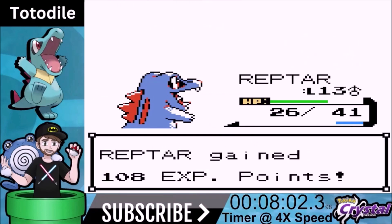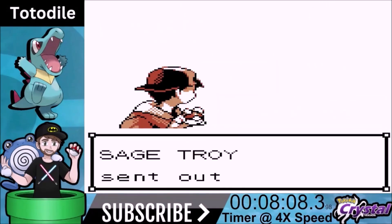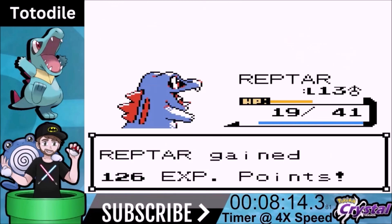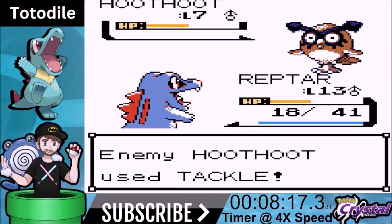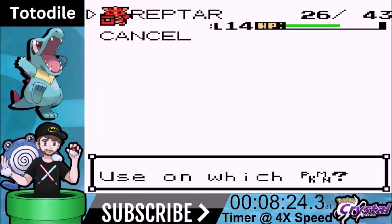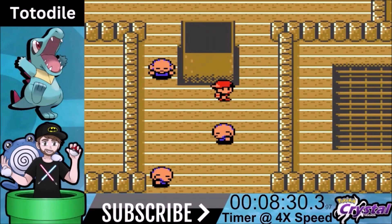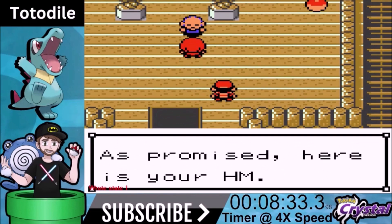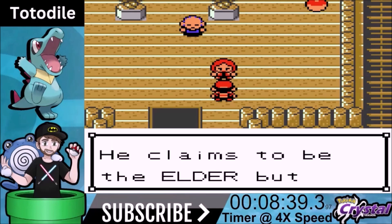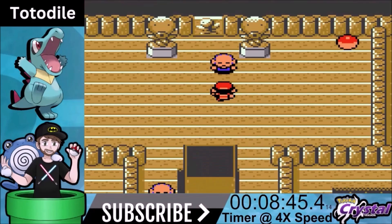Early game we have Rage at level 7. Rage works differently in Generation 2 than Generation 1. In Generation 1, when you click Rage it's engaged the entire battle — you cannot change it until you switch out your Pokemon. In Generation 2 you can select another move — you can keep selecting Rage as you get attacked and as you attack it builds, but if you want to switch to another move you're allowed to. That change in the dynamic of Rage is pretty cool.